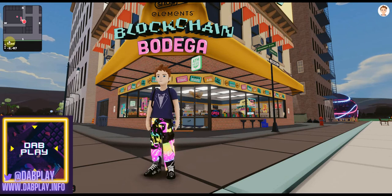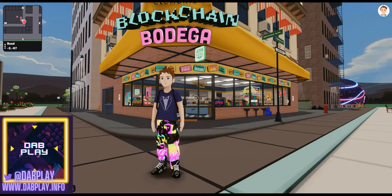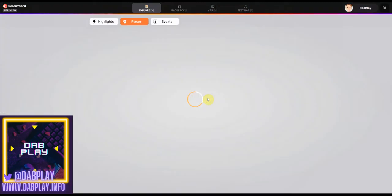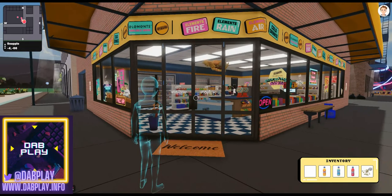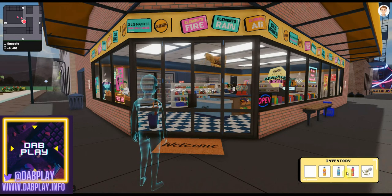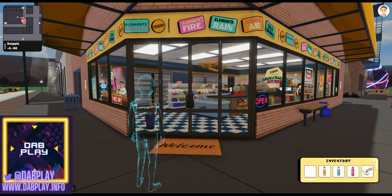What you're going to want to do is come over to minus 3, minus 67. Today we're just going to talk you through how you're going to get your hands on a couple of wearables. The best way of doing this is in first person mode, so press V to zoom in.